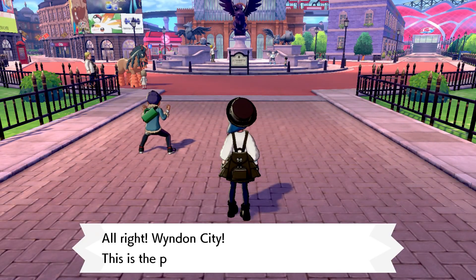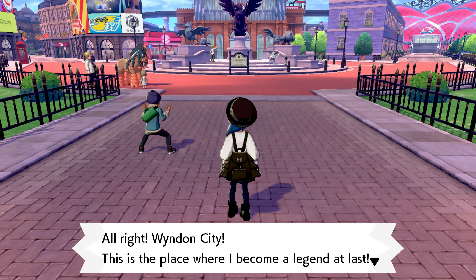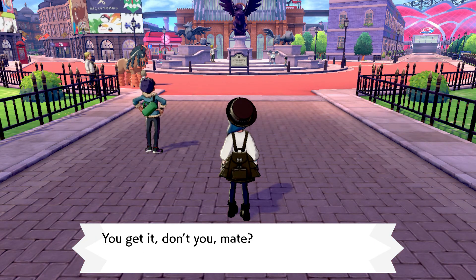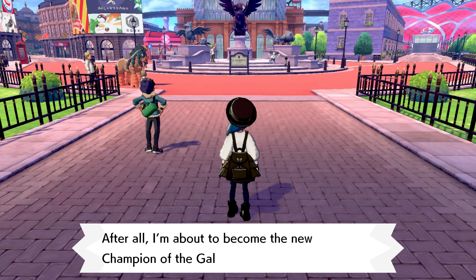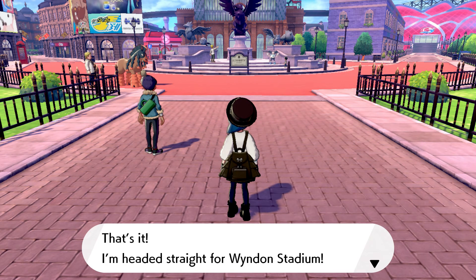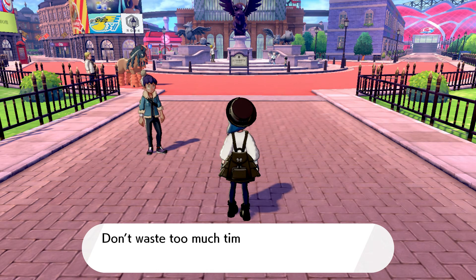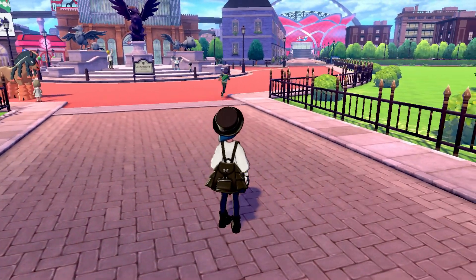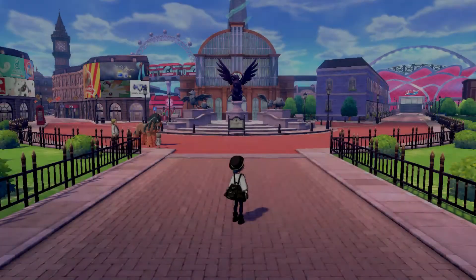I like that stadium — I like the fact that it's like a rose. They have concession stands. I hope I don't have to battle Hop right here. Hop says: 'Wyndon City, this is the place where I become a legend at last! I'm heading straight for Wyndon Stadium — don't waste too much time, Sora, you should head there yourself!'